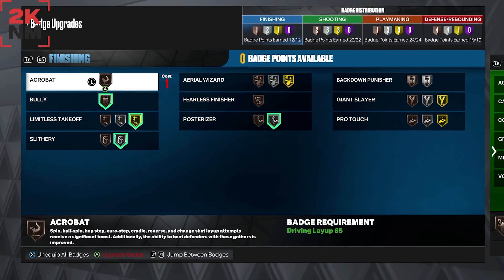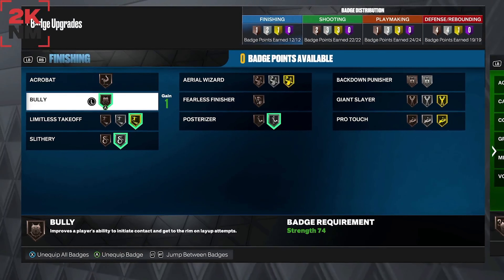We're going to start with Bully. I have a specific video just for Bully if you want to know how to use it. This badge is amazing — seriously, even on bronze. I wish I could get it on silver and gold, but bronze is amazing. Badges are powerful this year, so do not always judge a badge just because it's on bronze.